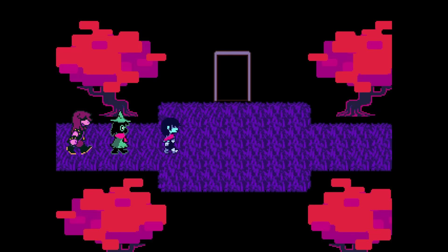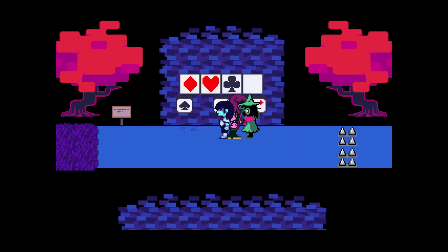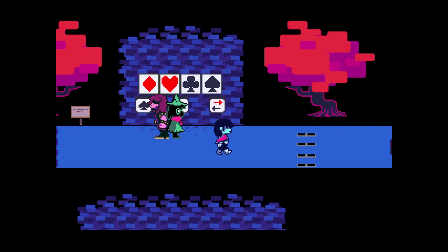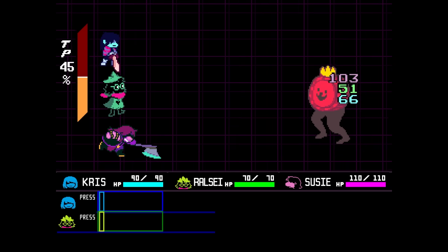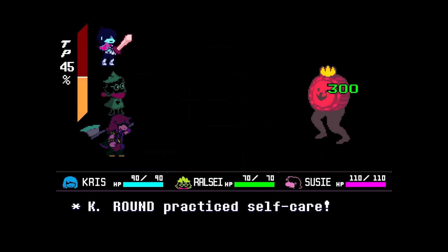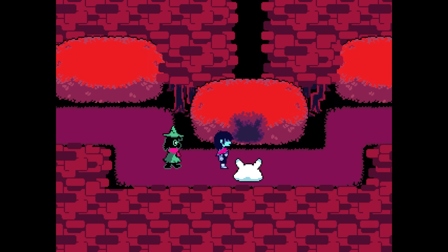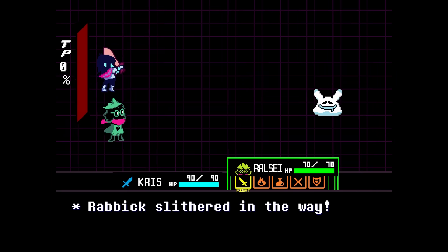Ignore the tutorial dealer completely. Definitely not intentionally get the box puzzle wrong to upset Ralsei, head up north, input this code, and then grab the first Jevil key piece. After heading through the checkerboard land, you'll be faced with K Round. You can't kill him unless you hack the game, so don't even bother — I wasted a lot of time trying. Just a reminder: kill everything you can, there are some exceptions but I'll talk about them when we get to them.